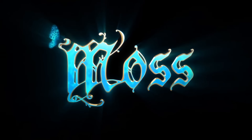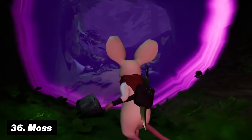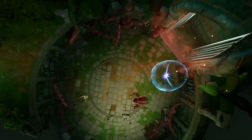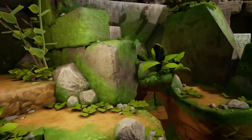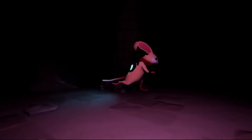For a more relaxed experience, number thirty-six is Moss, along with its great sequel Moss: Book 2. This VR game takes a very different approach — instead of looking through the eyes of your character, in Moss you'll be looking from a third-person perspective at an adorable mouse named Quill. Through its breathtaking story, you'll be partnering up and defeating enemies while trying to unlock the mysteries and puzzles that come your way.